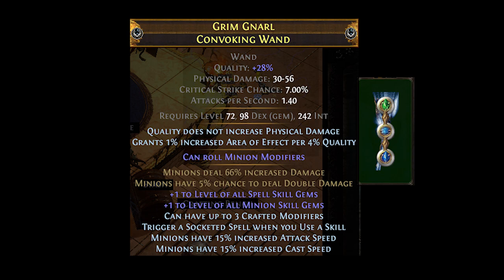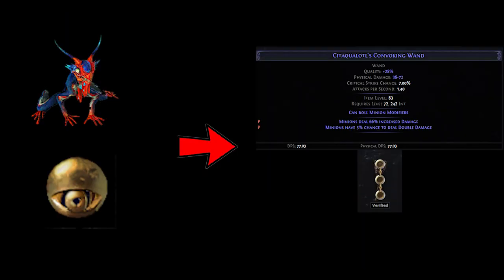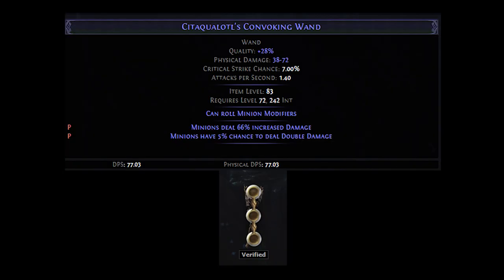With those things in mind, I bought a magic convoking wand base with increased minion damage plus double damage. This base cost me about 3.5 exalts. The reason I chose a magic base is so I could imprint it and not lose my base if the next part of the craft failed. I also made sure to get a max roll on my increased minion damage before imprinting.